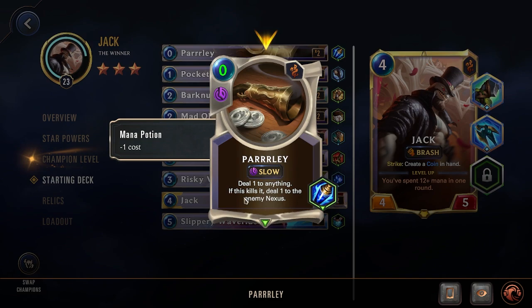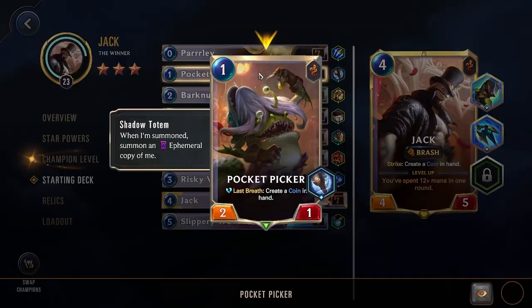Taking a look at his starting deck — we have 0 cost Parlay, a slow spell that deals 1 to anything. If it kills it, deal 1 to the enemy nexus. Combined with Prize Fight bringing enemies down to 1 health, this is another great way to finish them off.